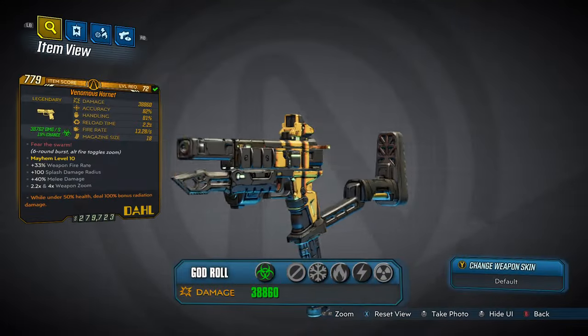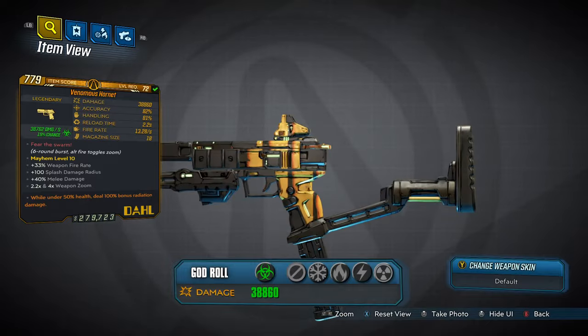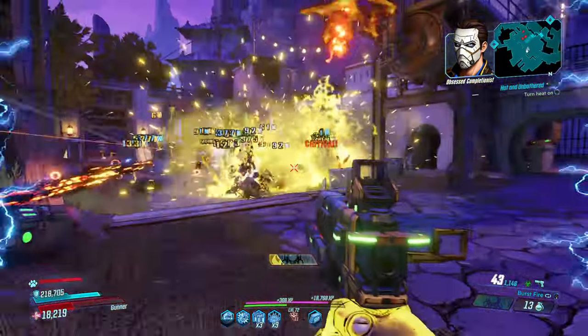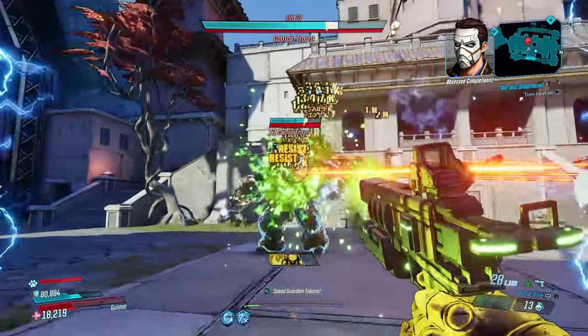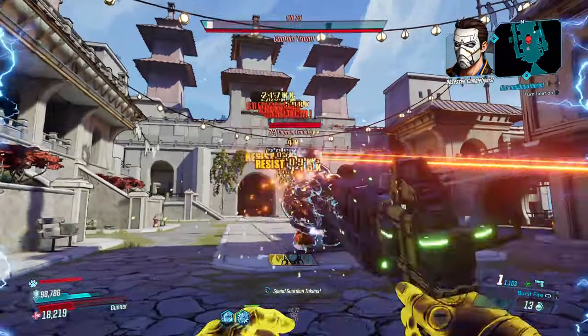Lastly we have the Hornet Dahl Pistol. This thing has raw power with its 6-round burst fire and splash damage. It can take out enemies a lot faster than the other two weapons this week. However, it is stuck on burst fire, meaning that you can burn through a ton of ammo very quickly if you're not careful. So you'll probably want to have some ammo regen skills or gear to counteract this.